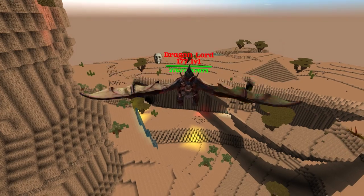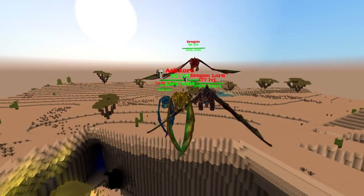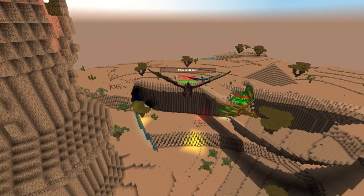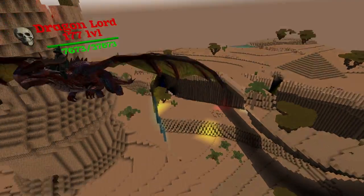If you want the other three dragons to go away, gradually move away from the Dragonlord and the other three dragons until eventually the three of them will go in their own separate ways like they completely forgot you existed. However, don't go too far away because you might despawn everything.